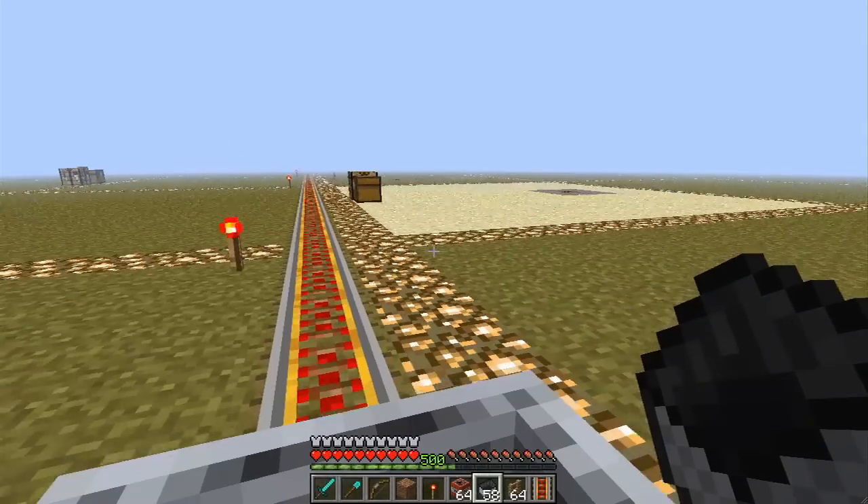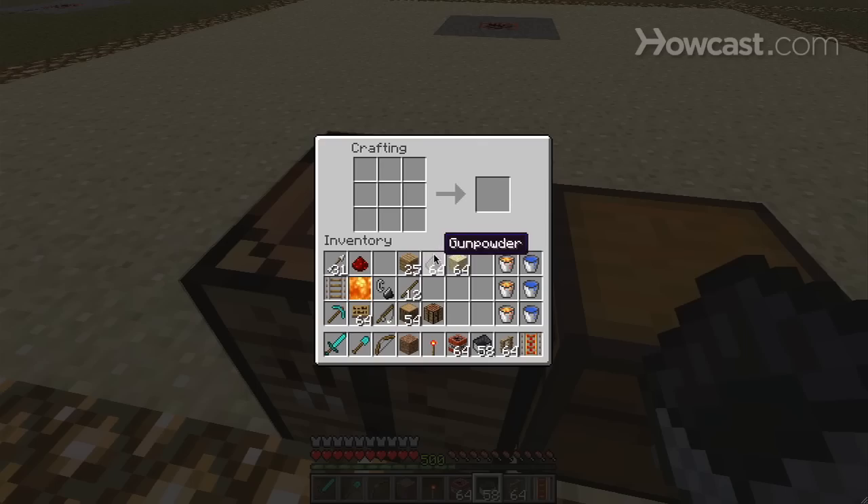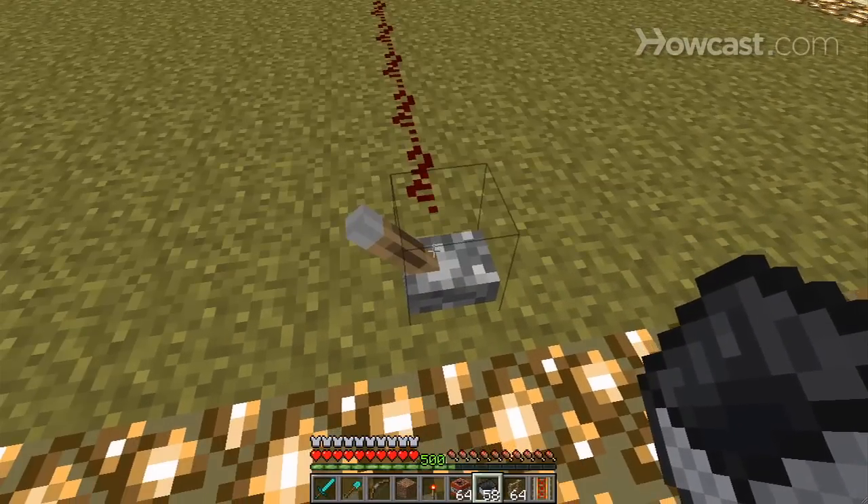We're going to talk about TNT. If you don't know, TNT is crafted with sand and gunpowder — you put them like this and you get some TNT. Things have been changed so you can't punch TNT anymore; you can blow it up with redstone.